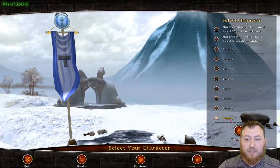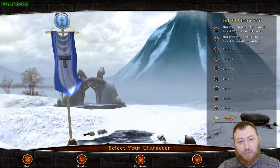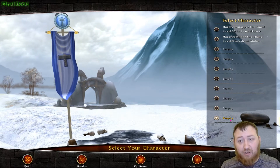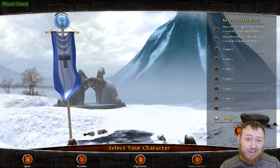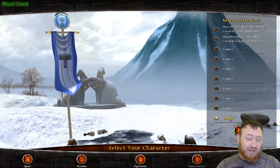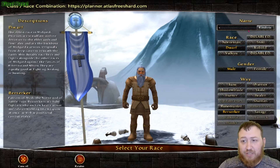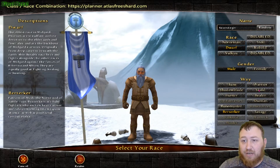Hello, HazeFest here. This is gonna be a video on how to set up your UI as a default. So once you have everything the way that you like it on your first character, any character that you create after that will automatically have everything set up the way that you like it, so that you don't have to fix your UI every single time you create a character.